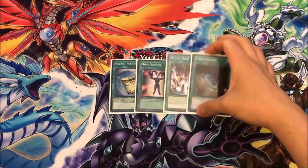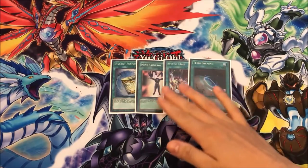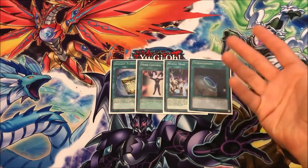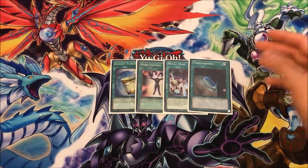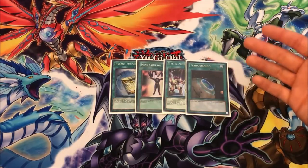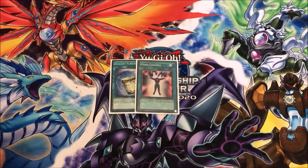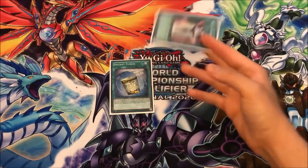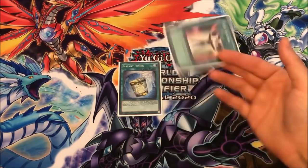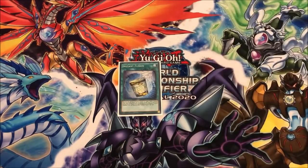Mystic Mine is an essential evil this format — it still is. I hate this card, I think it needs to get banned, it's just disgusting, but you need it. If your opponent's playing it and you're not, if you don't have an out to it, you lose. You kind of have to play that Terraforming, which obviously searches Meltdown, but worst case scenario it can fetch Mystic Mine. As much as I hate this card, it can buy you the turns you need to get into the game. And Mind Control — I don't need to explain it. Mind Control is still broken. This card was at one back in 2012 and everyone still played it. Being able to just take a monster and break boards is fantastic.